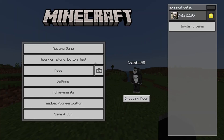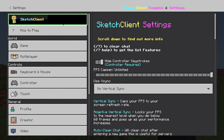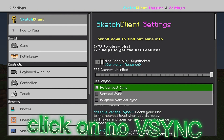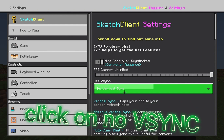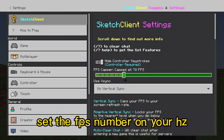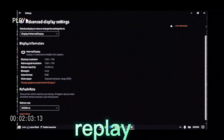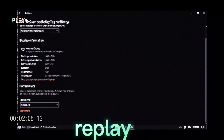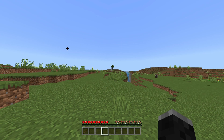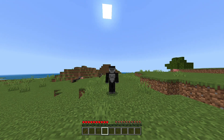So here are the settings guys — look at this input delay. Go to your settings with your sketch client on the top. From here you're going to click on New Pacing because it's way better, trust me. Adjust it to match your hertz that we saw earlier — my hertz were 59.96 so I'm rounding it up to 60 FPS. Now I'm going to show you the results.